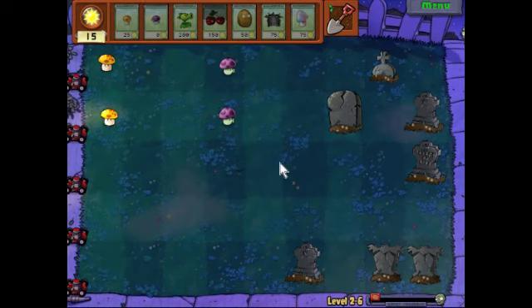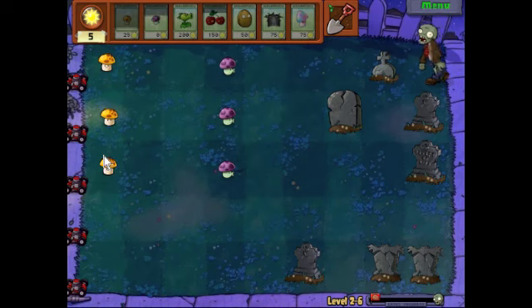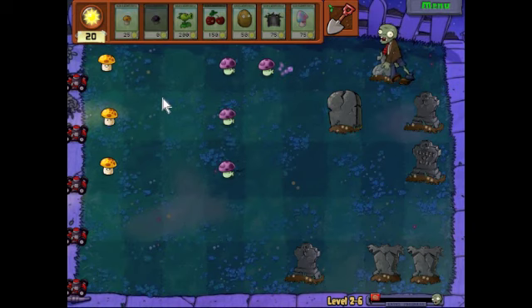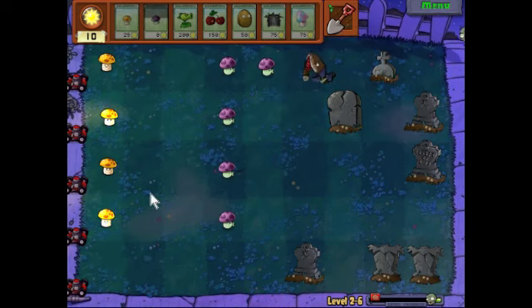On the other hand, you don't want to use it too late because then if you have any other defenses in your row — which you probably will — the zombie will be beaten up, and that damage means the zombie is less effective in fighting for you. Because the zombie doesn't get all its hit points refilled when you turn it to your side.